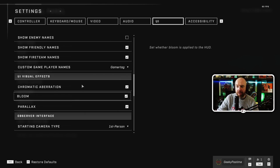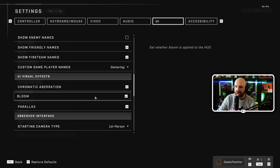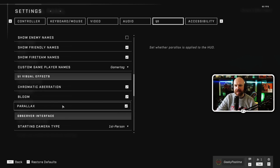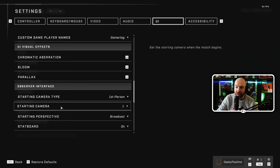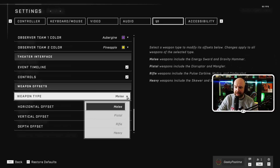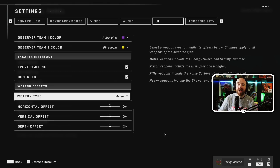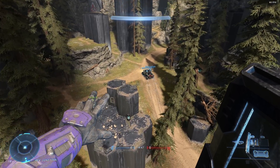You can also change colors, how much enemy information shows - like whether you want to see enemy names or just tags and outlines. There's chromatic aberration, bloom, and parallax for the HUD specifically - not the main game. If you don't want the UI to glow you can turn bloom off; if you don't want it to look 3D you can turn parallax off. There's also a load of options for weapon positioning - you can adjust the horizontal offset to move the gun to one side for different weapon types like melee, pistols, rifles, and heavy weapons. You can even make it look like the gun is on the left side if you're left-handed.